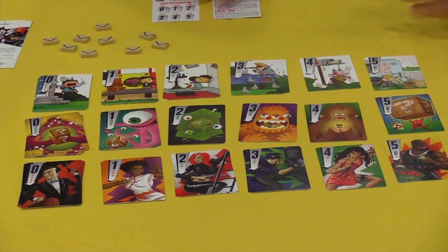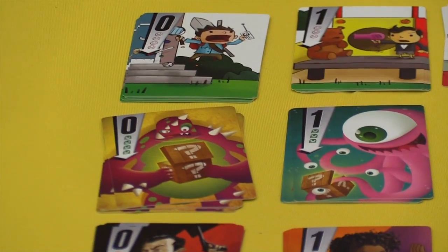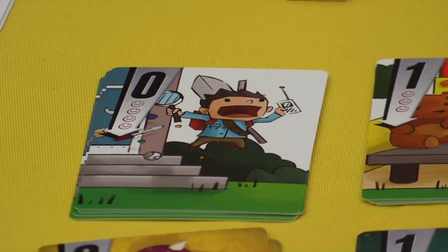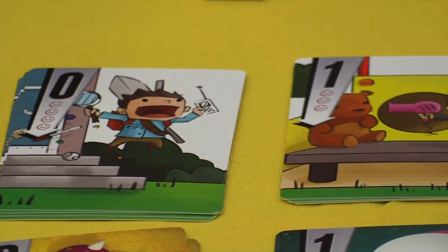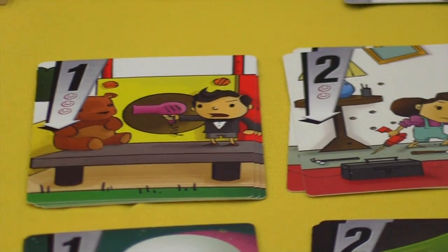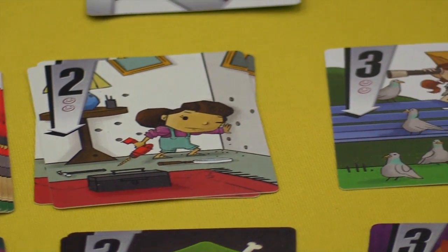In Dead Drop, players start the game by placing a random shuffled card face down. The entire object of the game is to guess what that card is. But not only do you have to be able to guess it — you have to have cards in your hand that equal the total of this card. So if the stash is a three, you would need either a three and a zero, or a two and a one in your hand.